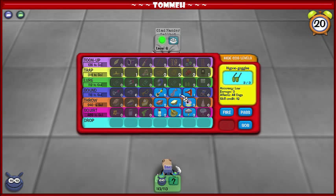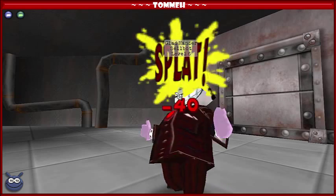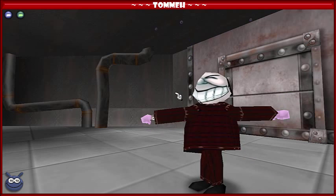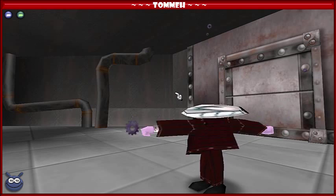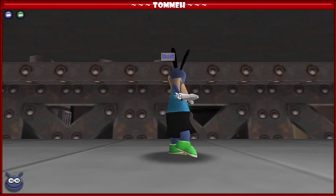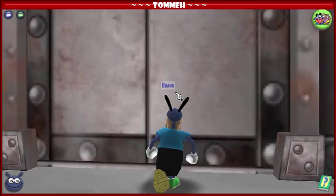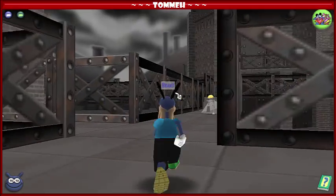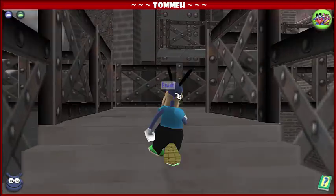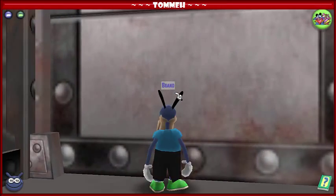Max sound is pretty obvious as to why you want that. Max lure — having maxed hypno-goggles really makes the silos a lot safer, and the foreman also. Because if your lure misses on the foreman, that could really throw a wrench into your run. I think those cogs can do around 60 damage total if all of them deal the absolute maximum damage — probably more like 50 or 45 — but it can definitely chunk your HP.